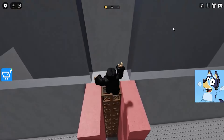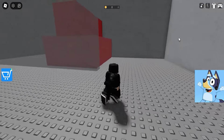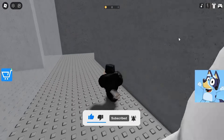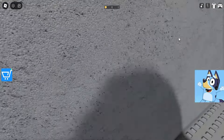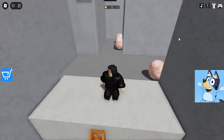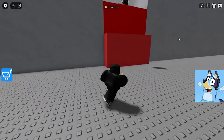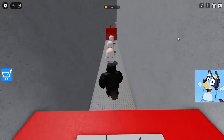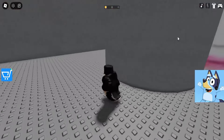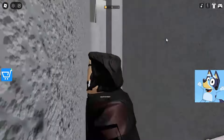Greetings, everyone. My name is Bluey, and today I want to tell you about an exciting challenge I had to face in the world of Roblox. With me was my faithful sister Bingo, and together we confronted a maze filled with secrets and threats, where our enemy was a running head ready to catch up with us at any moment. As I made my way through the tangled corridors of the labyrinth, my heart beat faster. Each turn presented a new challenge, and I had to step by step try to get around the running head, keeping cool and focused. Finally, after several failures and perseverance, I freed myself from the embrace of the maze, feeling an inner satisfaction of having overcome the challenge.